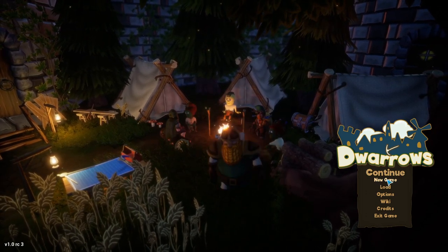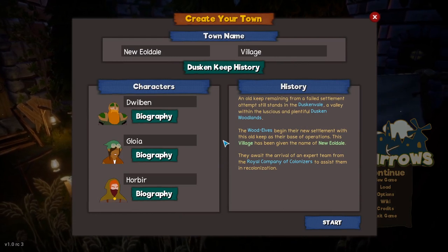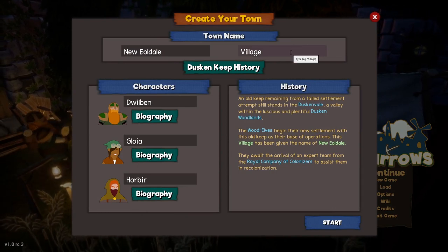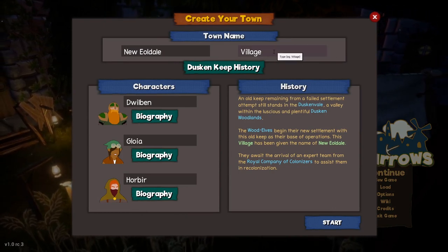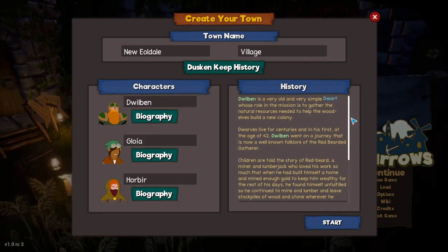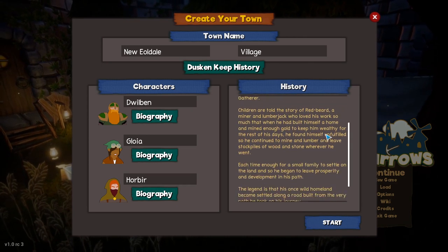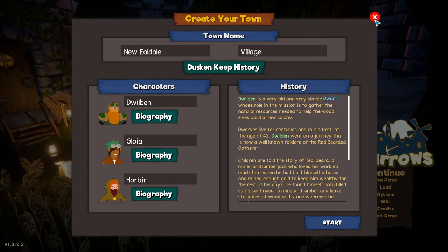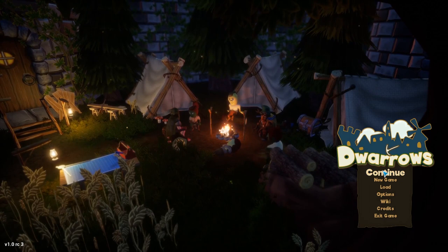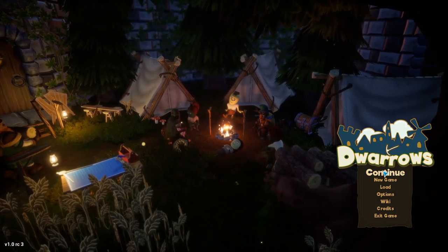What I'm gonna do first is hit New Game just to show you when you start up the game. You can name your town, name the type of settlement it is, name your three characters — each of them has a little biography. They're always the same as far as I can tell, but they're surprisingly in-depth little stories, which I think is nice. I'm not going to go into a new town because I'd have to go through the whole tutorial.